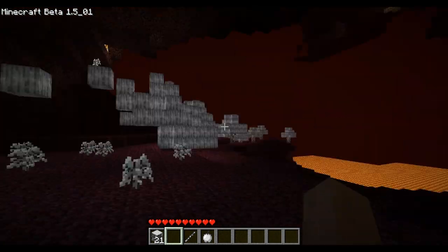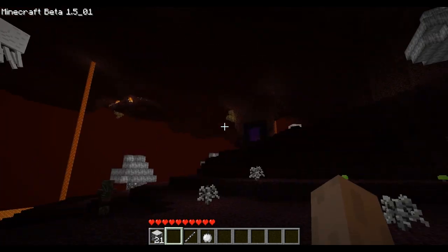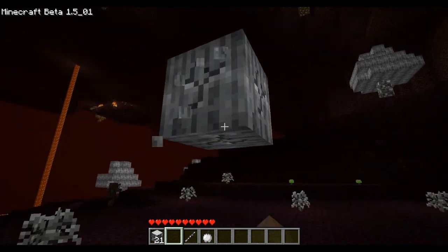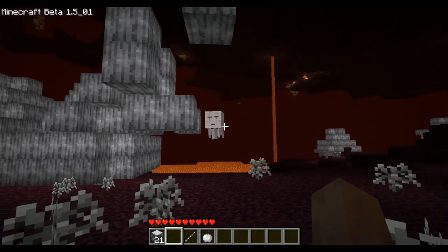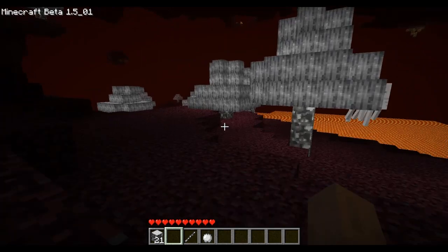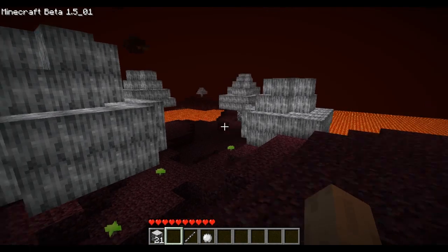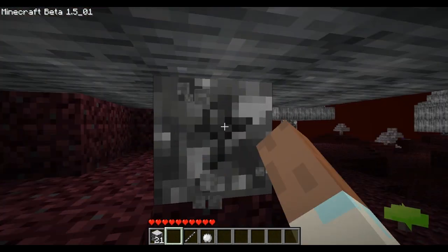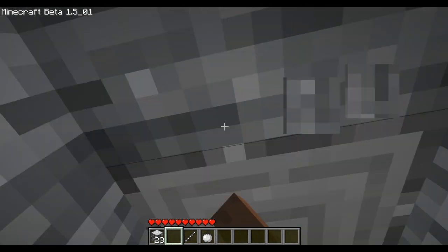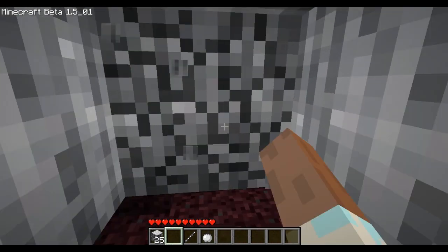I'm going to plant some more trees and build my base. Oh no — there's ghasts there. There we go. You knew that was going to happen. Apparently you can punch them away. I don't know if I'm going to risk it. If you bump into the zombie pigmen they attack you — I didn't know that. It's part of the mod.